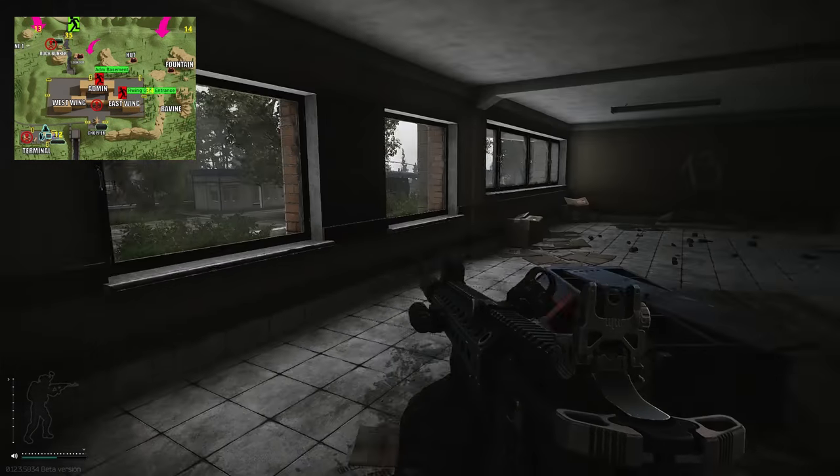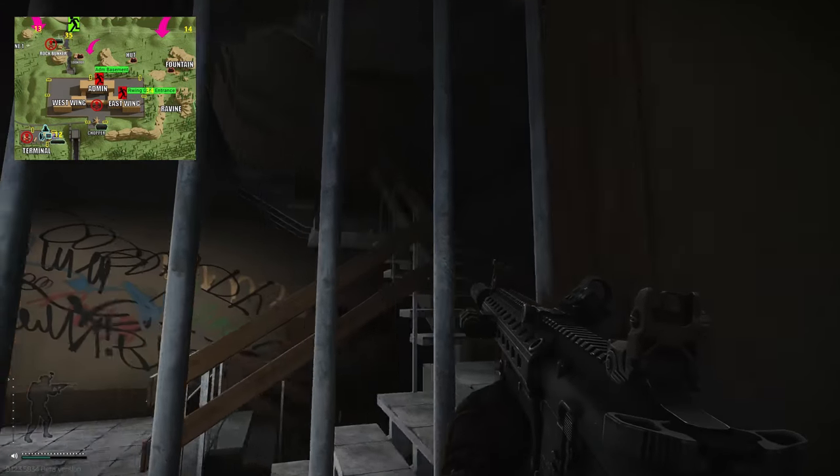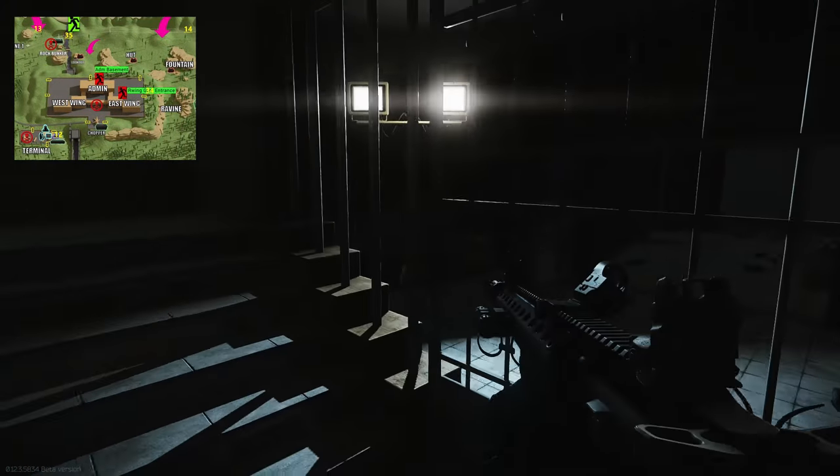Entering through the main entrance right there, follow it around to the left — you have a staircase right here. Pull around to the right-hand side and you have another staircase. Go to the bottom of this staircase and you can see the entrance to the gym right here, and this is the extract.